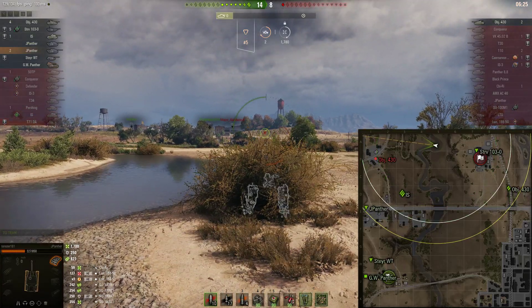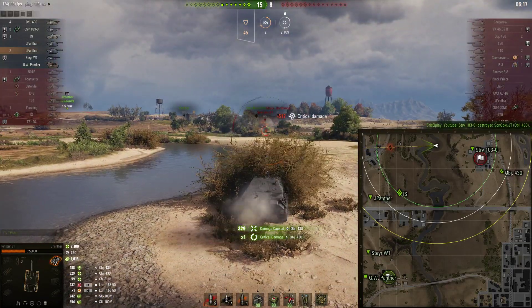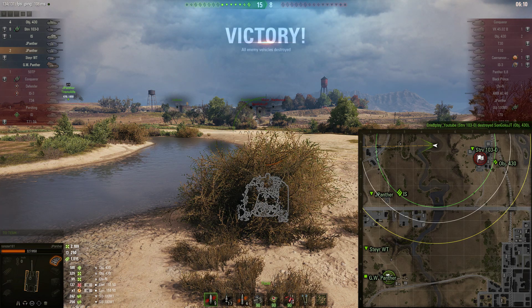I believe we must have hit one blind shot — I'll show you in the after action. So we hit that 430 and that is the end of the game — 2,100 damage, 1,015 assists. In a bottom tier tank, that's very good. We're happy with that.